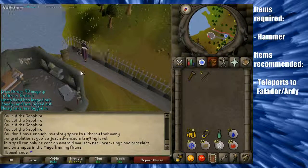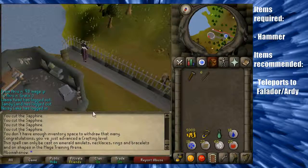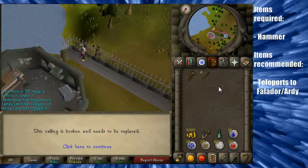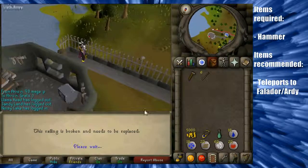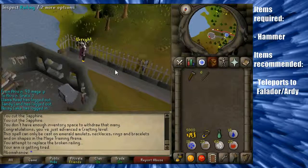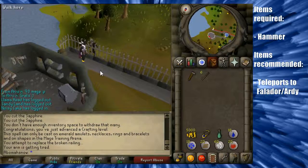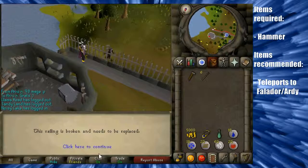To do this you're going to want to inspect every railing. This one needs to be replaced, so I was trying to repair it. It can take a while to do this and you can get damaged slightly, so if you are a lower level you might want to bring just a smidgen of food, not too much.